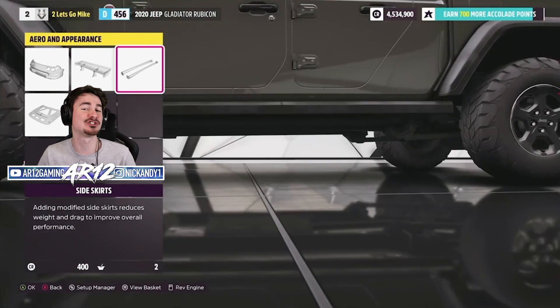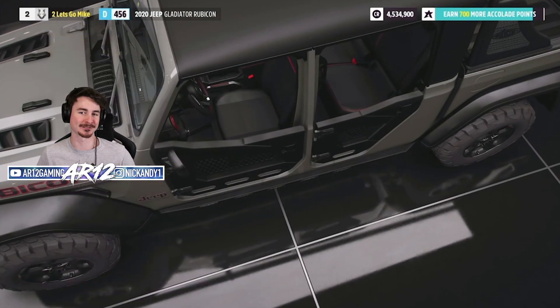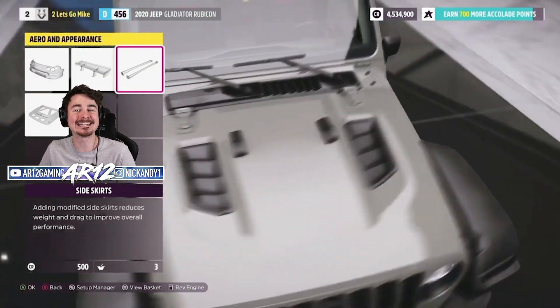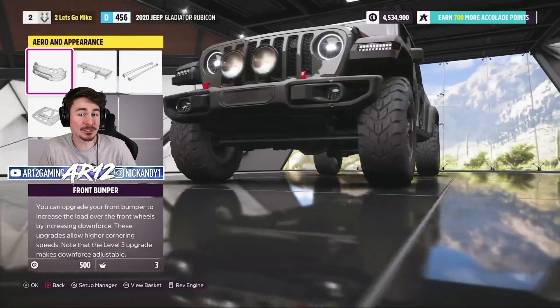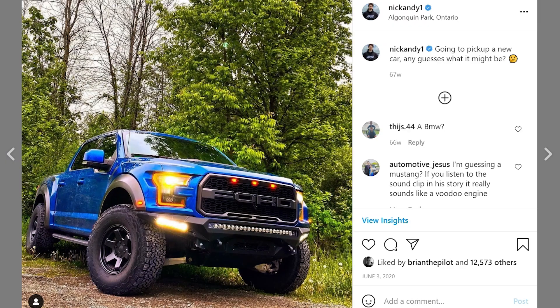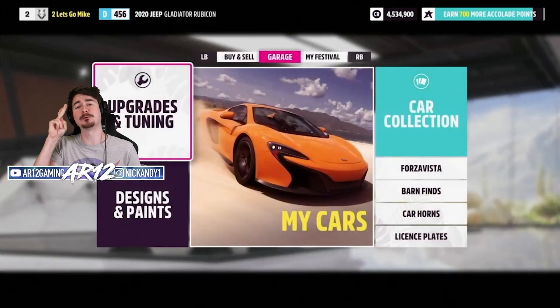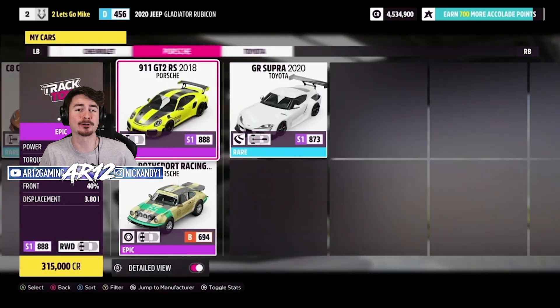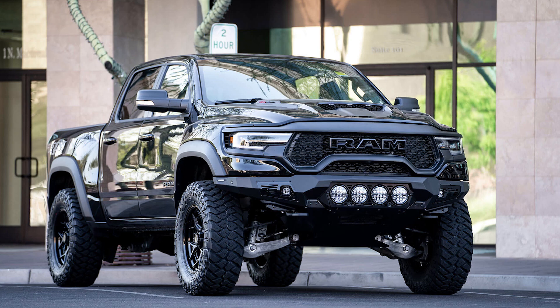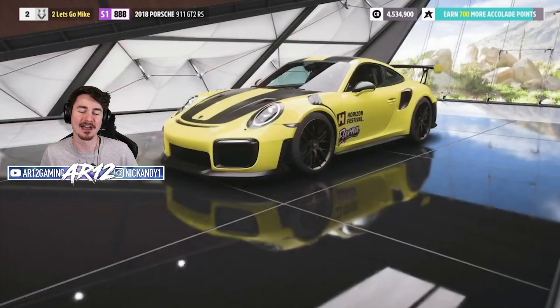Starting with this Jeep Gladiator — for the first time ever in a Forza game, you can actually swap the doors on your vehicles. These are custom built ADD off-road doors. My real-life Ford Raptor actually has ADD off-road bumpers front and rear. We don't know if those are going to be included in Forza Horizon 5 right now, but we'll cross fingers because ADD makes really cool stuff for off-road vehicles — chase racks, bumpers, and custom doors, even for the brand new Ford Bronco.